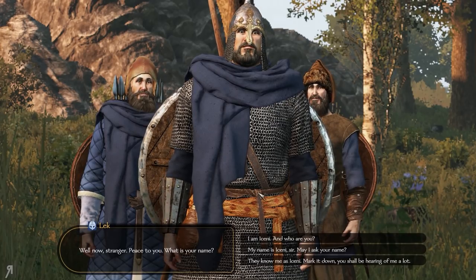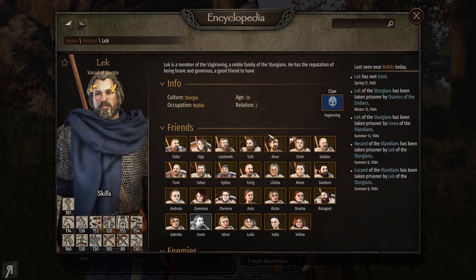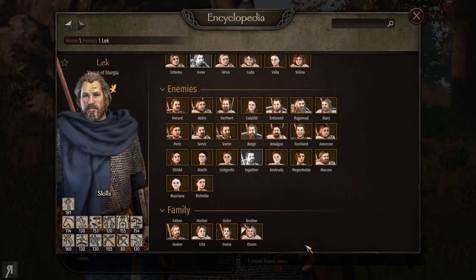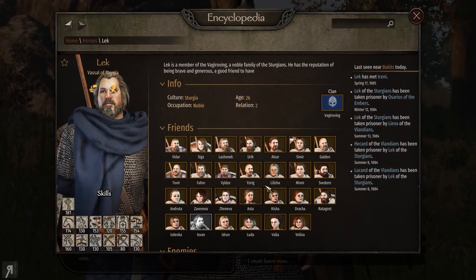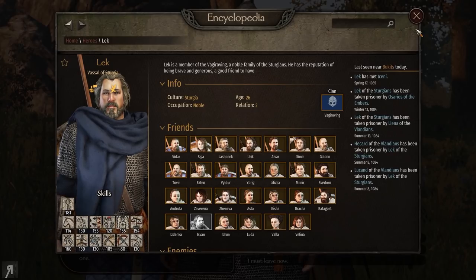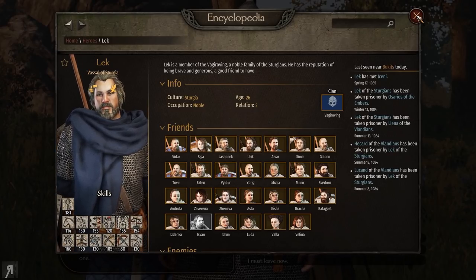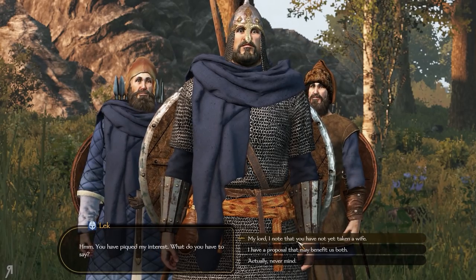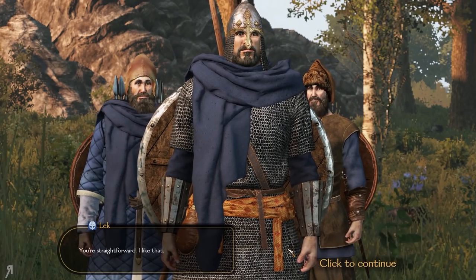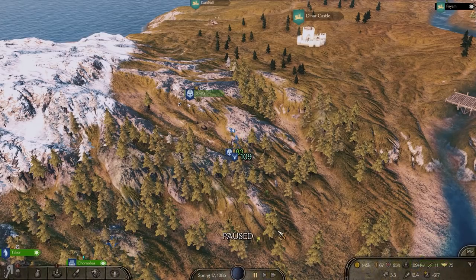Who do we have here — we potentially have our future husband. Let's see whether we can make this work. Let's actually just speak to him and make sure he is indeed not married. There we go — thankfully he is not. Thanks to those of you in the comments who gave me some additional information on potential suitors to pursue. He says 'My lord, I know that you have not yet taken a wife' — yes, perhaps you and I are straightforward. Having a low charm skill and trying to persuade a potential spouse is going to be kind of hard.